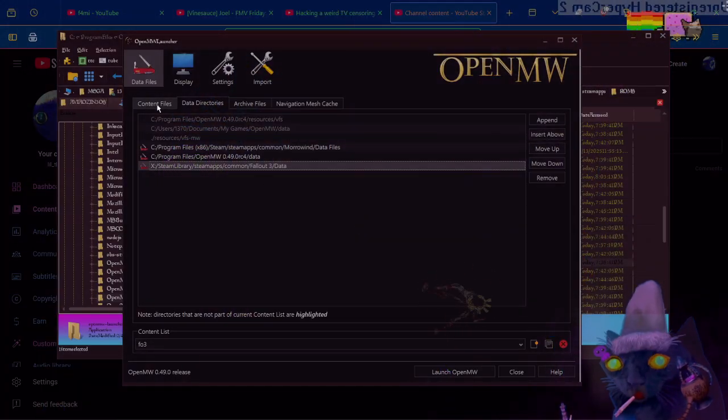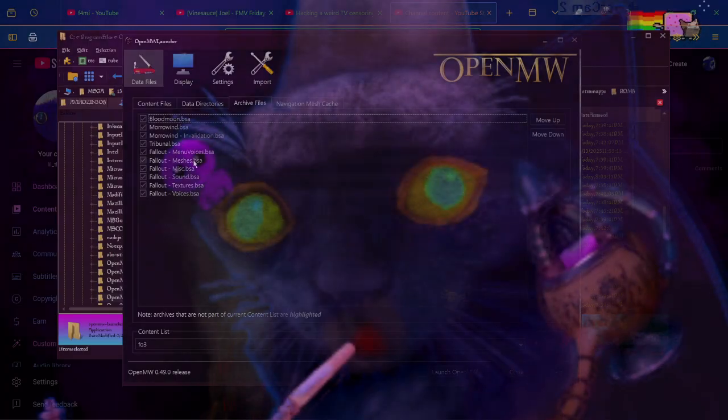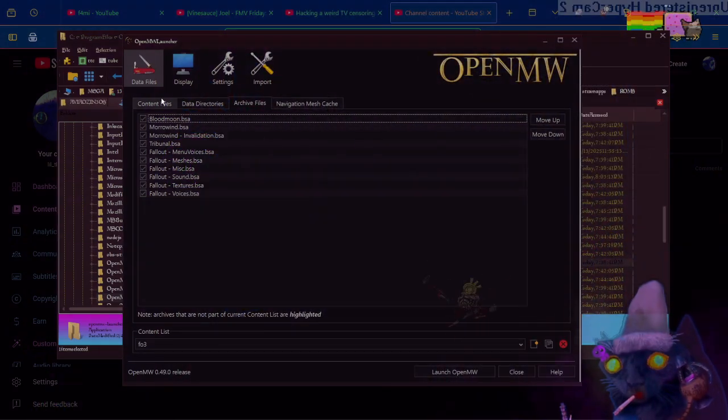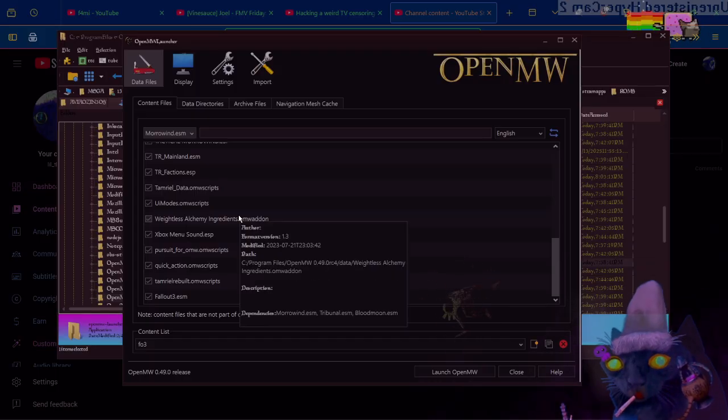Once you have done that, enable the archive files from within that data folder. Then select the ESM and load it just as if it were any other game.